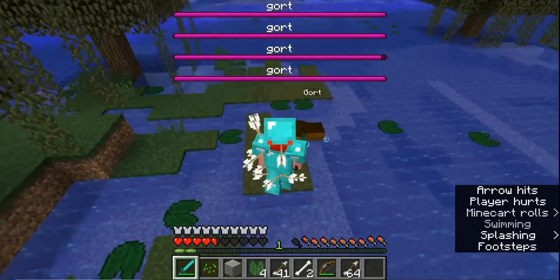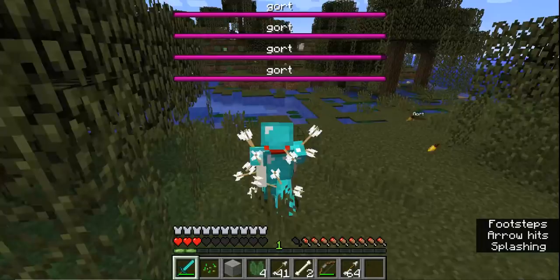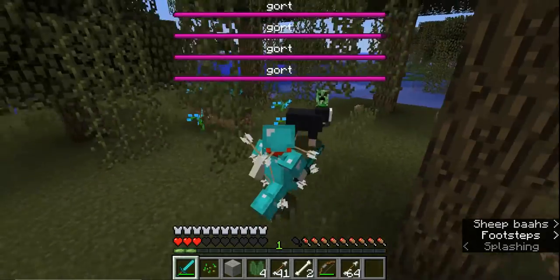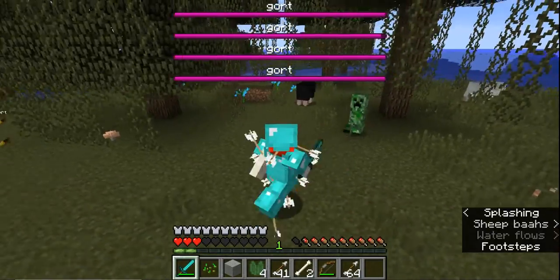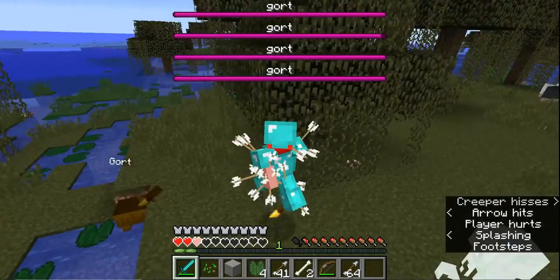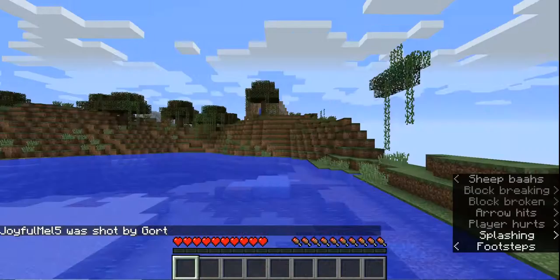I'm back again. This thing's still gonna kill me. This is one of the hardest bosses ever. Help me, Creeper dude — come over here, help me defeat this thing! Some other things I forgot to mention: the passive capybara can be found in the plains, while the evil Gort mob will kick your butt in the swamp.